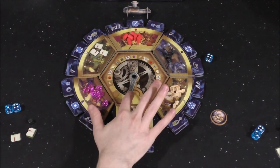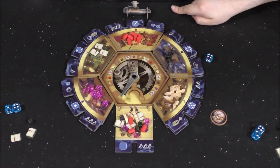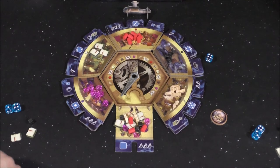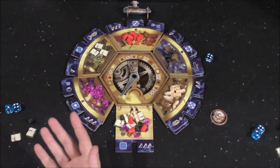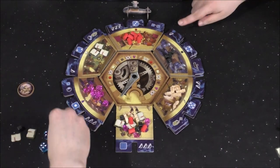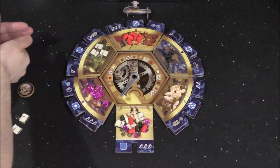So the clock moves up one space — no ability kicks in. You only take an ability when you take a die. The dice were reset and it's a new round. I've taken my action, moving the sub. All of these spaces are still populated.